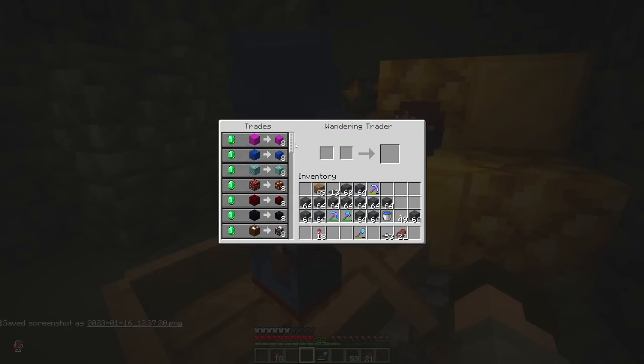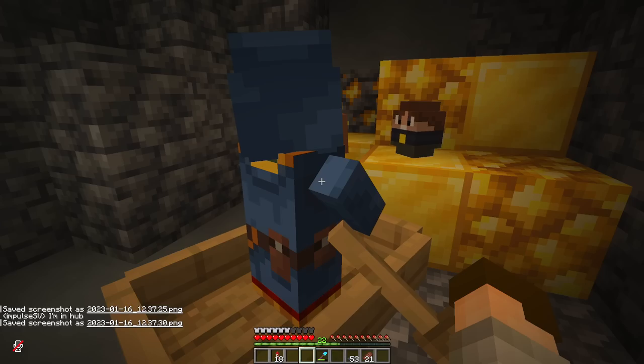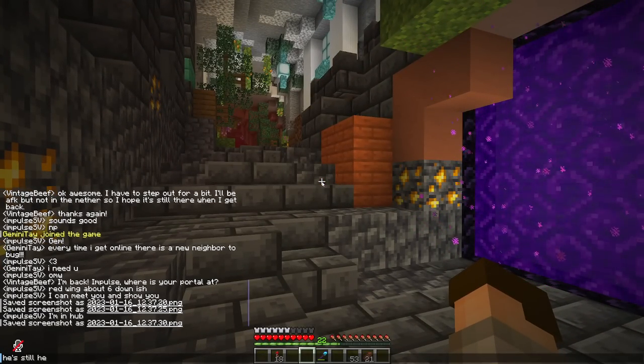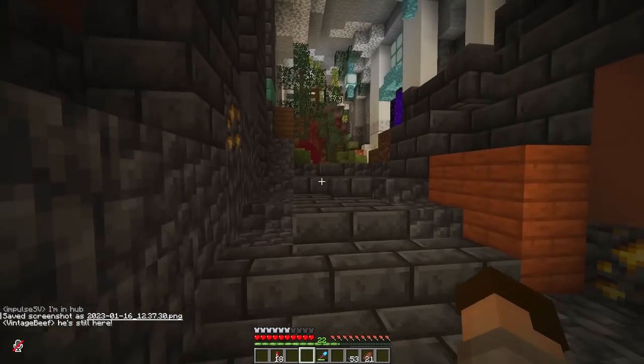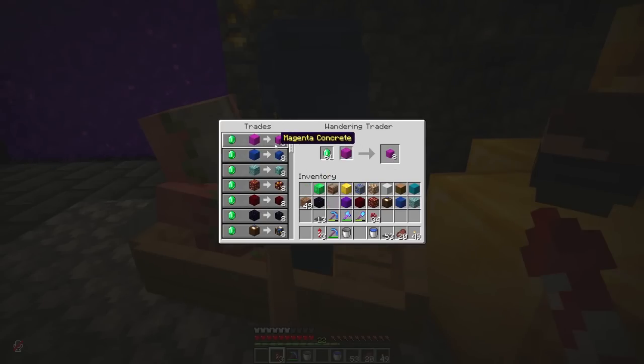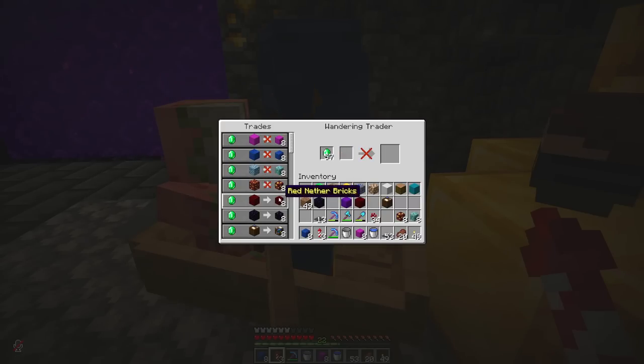I need to take screenshots of all the things that he has and then bring all of those things. Got a screenshot there, and then another screenshot about here — should be good. He's still here, oh that's so good! Looks like he's made a friend. Let the purchasing begin. It was magenta — I thought it may have been purple, but it was magenta indeed.